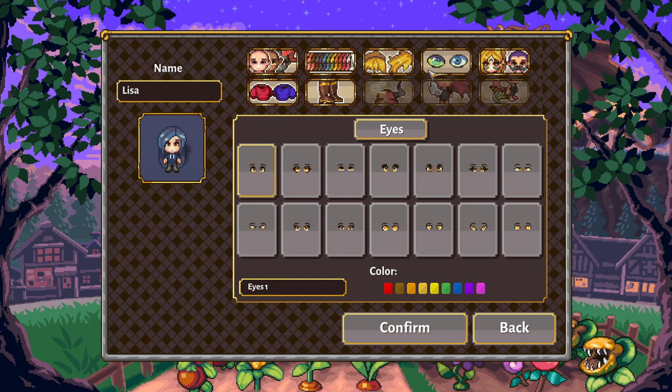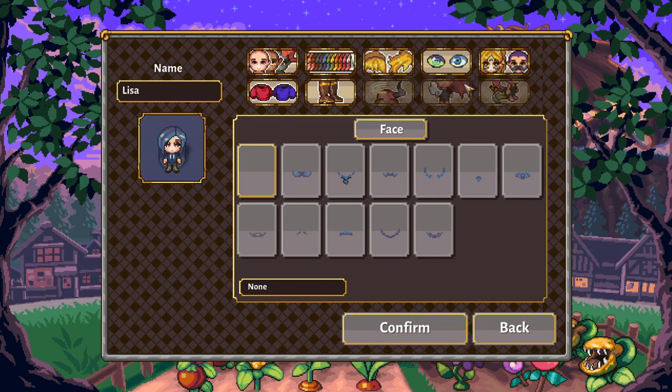Next is eyes — so you have all different eye shapes. Very cute characters. And then face. So this is facial hair, and it looks like maybe face paint is also supposed to be part of it, judging by the icon. But right now I just see facial hair. Maybe the elves would specifically have face paint. So we'll go with none for now.